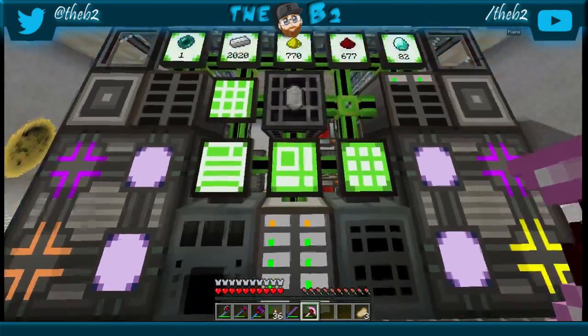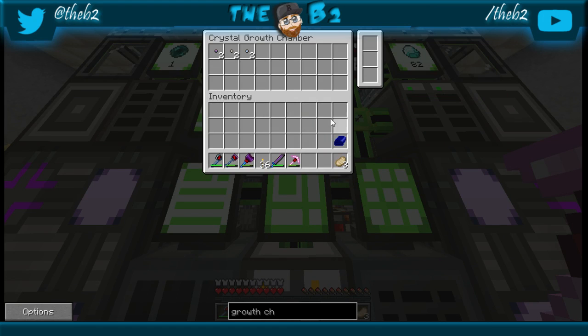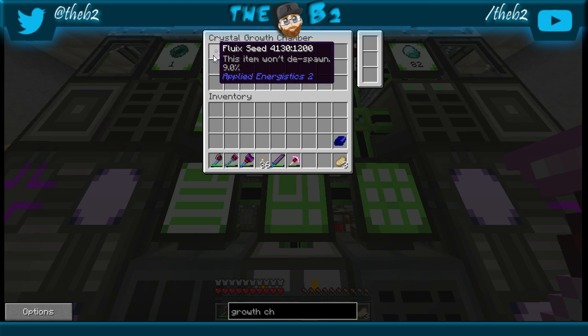Once you get it hooked up to your ME system, you just open it up and throw your seeds in, and you can immediately see them growing. This saves a tremendous amount of time versus the old system, which was like throwing them in water where clear lag would pick them up. It's ridiculous — this is a much, much better system.